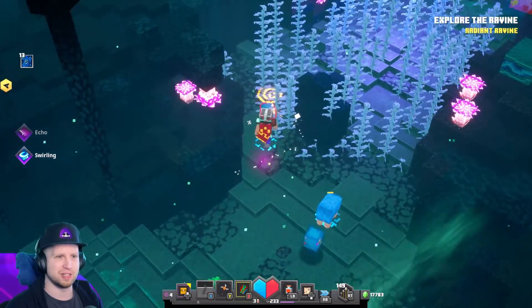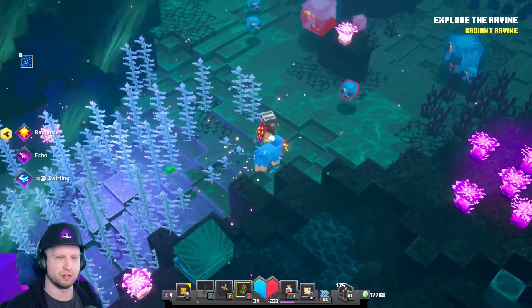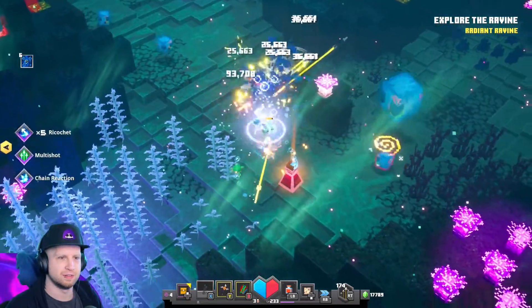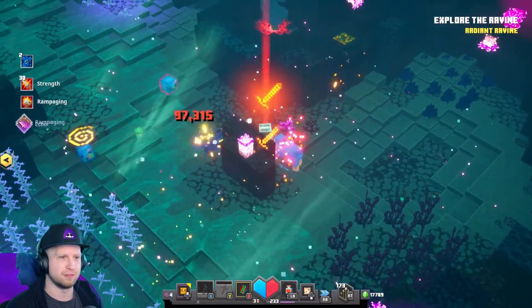Speaking of weird quality of life stuff — when you kill the slimes, they actually have air pockets inside them, which is a nice touch. So you can be really aggressive and fight slimes and you'll actually refill your air meter. That caught me off guard when I first noticed that.